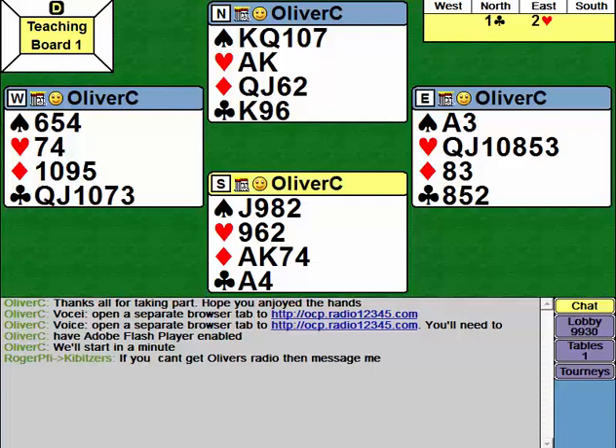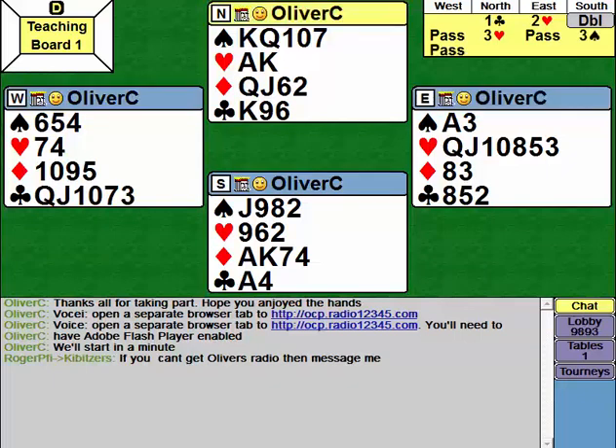We'll probably get a weak jump overcall of two hearts here. So the question is, what does South bid? Playing OCP, all they can really bid is either two no trumps or a positive double. I think I would support a positive double here, because two no trumps does really promise something in hearts, which they don't have. If you're into Q-bidding, you can have a nice Q-bidding sequence up to six spades, or South can just blast Roman Key Card. I think I prefer the Q-bidding route myself.